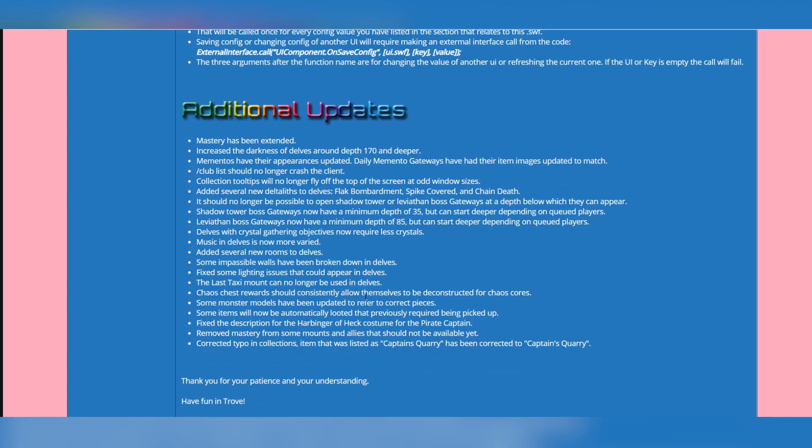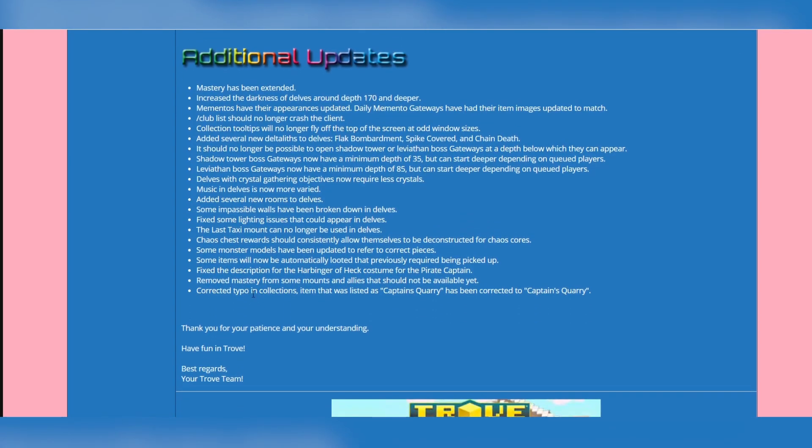Chaos chest rewards should now consistently allow themselves to be deconstructed for chaos cores. I just tested it — remember the top loot from this week that I couldn't put in a loot collector previously? Now it works, I can claim my chaos cores from it. And the last additional update: corrected a typo in collections — an item listed as 'captain's quarry' has been corrected to 'captain's quarry.' Amazing effort.